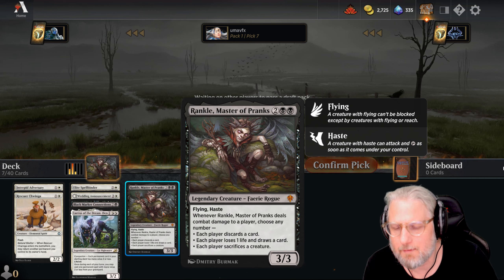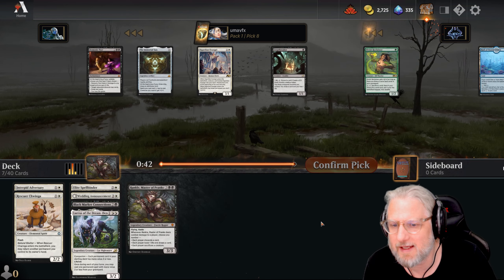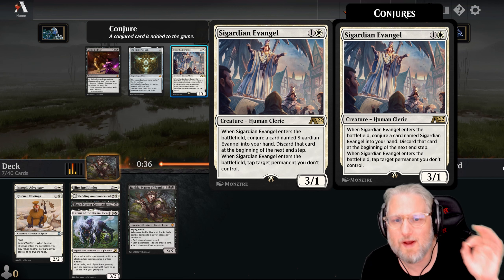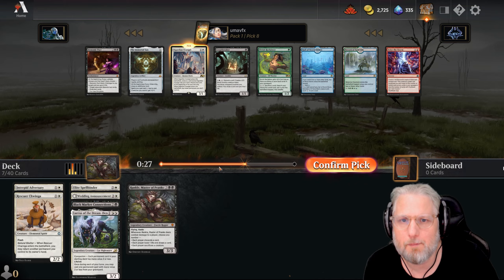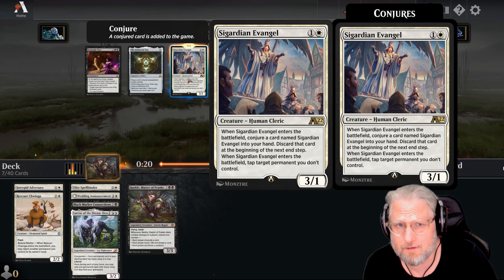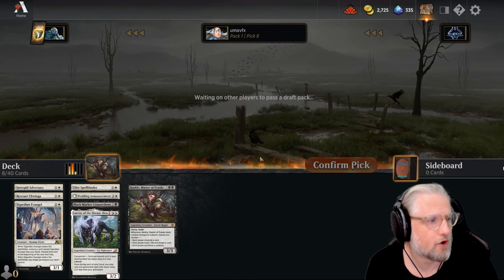We can use Rankle and make opponents sacrifice creatures, so maybe we have cheap creatures that we can reoccur with Lurrus - we can play them again. There it is! Guardian Evangel - when it enters the battlefield, conjure a card named Guardian Evangel into your hand, and discard that card at the beginning of your next end step. This combos with Lurrus so you get infinite clerics - as many as you can play, and end of turn you just keep playing them from your yard.